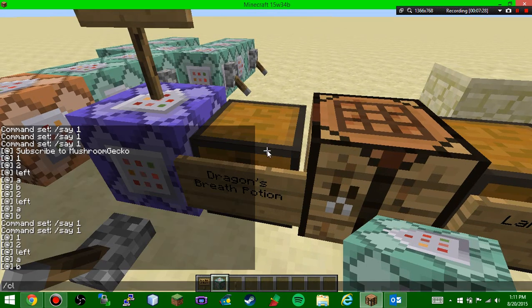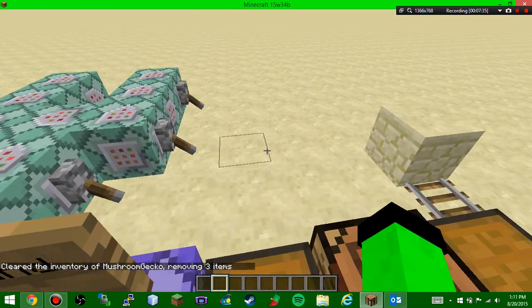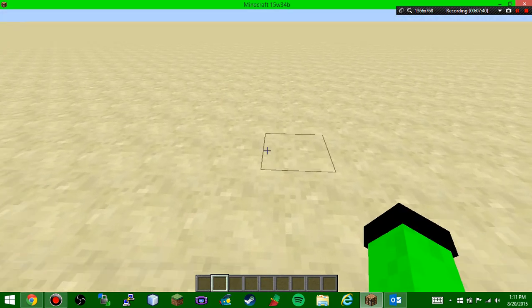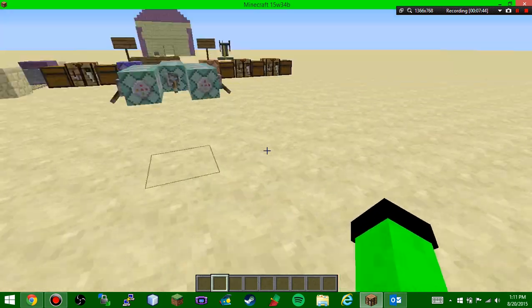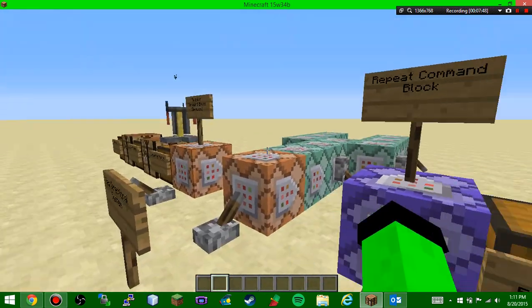Now for dragon's breath: you get it by taking a glass bottle into the End. When the Ender Dragon breathes fire down on the ground and it lingers, you run through it, right-click with the glass bottle, and you collect the dragon's breath, which you can then use for brewing lingering potions.